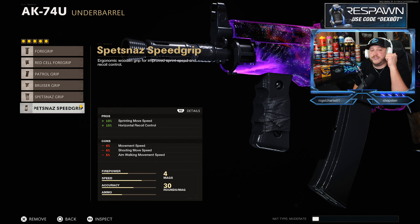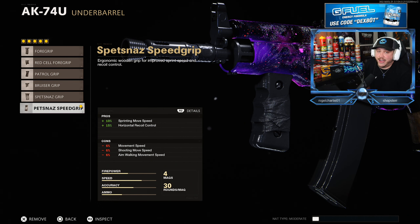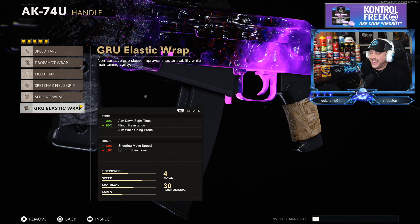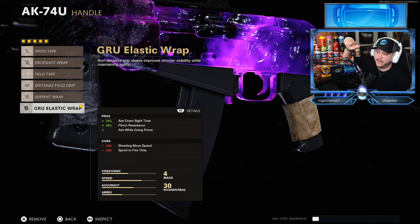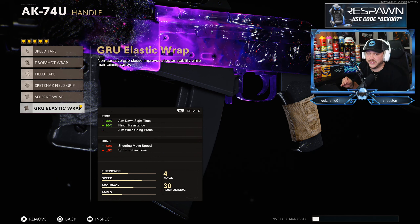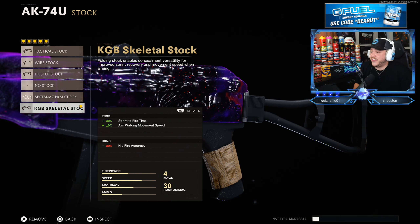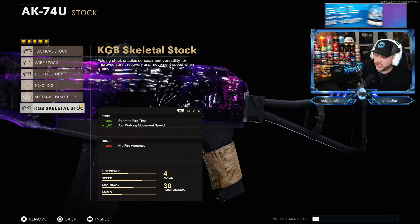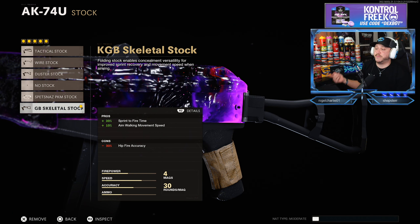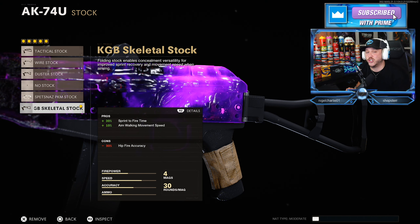The Spetsnaz speed grip increases your sprinting movement speed and gives you better horizontal recoil control. So you have vertical recoil control already, and now we add horizontal recoil control — really focusing on having an accurate shot. We're using the GRU elastic wrap, which allows faster aim down sight time and lets you aim while going prone for drop shots. That faster ADS time is major key — basically like quick draw from previous Call of Duties. For the stock, we have the KGB skeletal stock, which gives you faster sprint to fire time and aim walking movement speed. This class is made to run and gun.